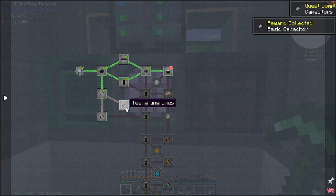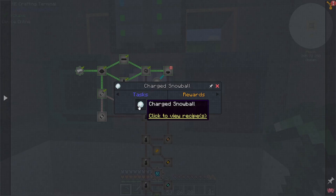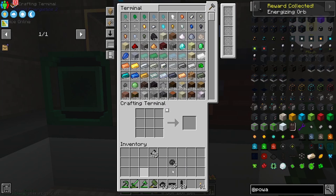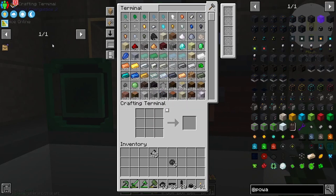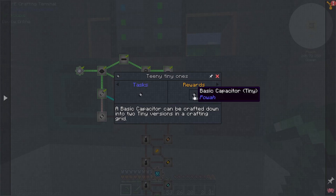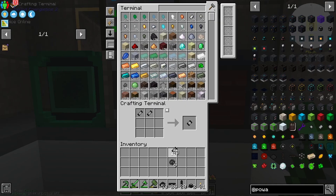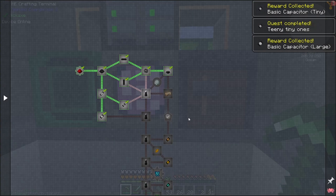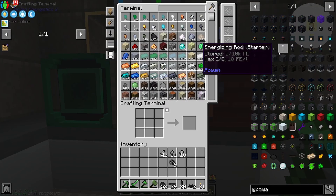We can get a bit more from that. Oh, he wants us to make some charged snowballs — also why does he give us an extra one? These large capacitors: the large one is just like this, the tiny one is just like this. Let's grab those. Oh cool, so that gives us — let's make some of these rods.